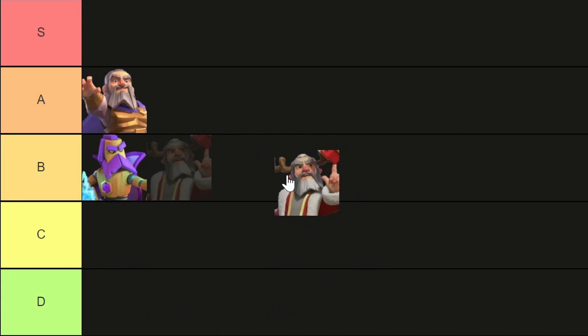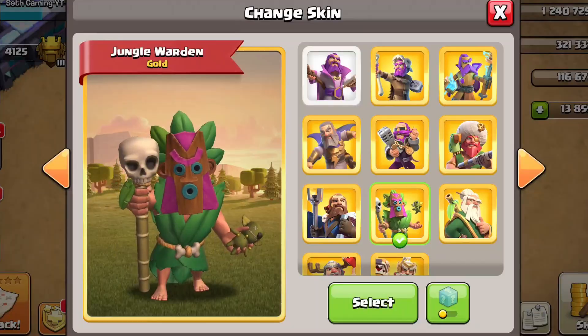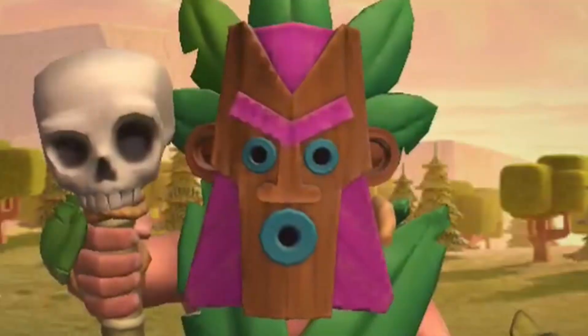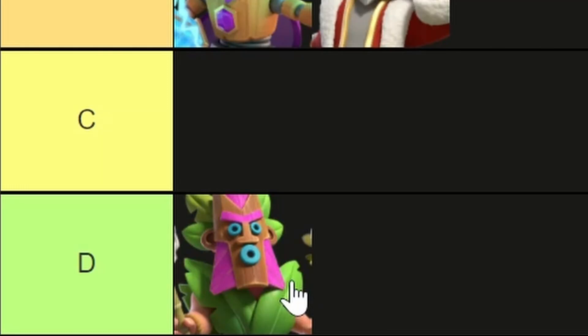The Jungle Warden — I mentioned this at the beginning of the video. I love skins with personality, but the reason the jungle warden has no personality is because he's hidden behind a mask. You can't see his facial expressions, he's just staring at you. I don't like it because it has no personality and it's super basic. I'm putting the Jungle Warden in the D tier.